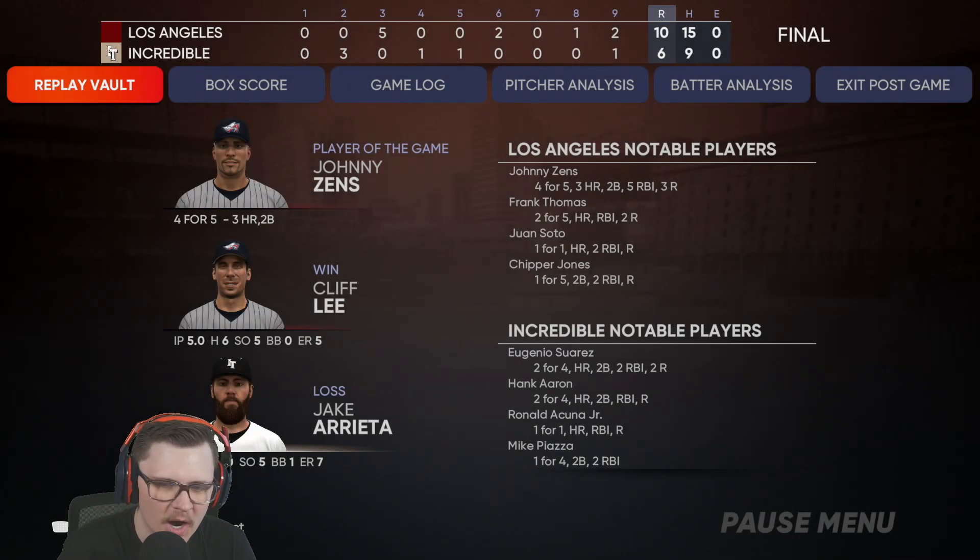We end up winning ten to six. Player of the game will 100% be Johnny Zenz — four for five, three nukes, a double, five RBIs, everything hit was an extra base hit. Frank Thomas two for five, a home run. Juan Soto a two-run shot off the bench. Chipper one for five, a double, two RBIs. When it comes to Tyler O'Neill — definitely get him. He's a free 99, he's got a great swing, really damn good stats, especially if you're a Cardinals fan. He is way better than what people are making him out to be — it's a card I'm going to be using. Thank you guys for watching, please leave a thumbs up and subscribe. Y'all have a good day.